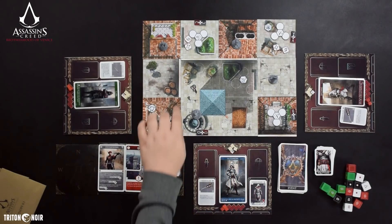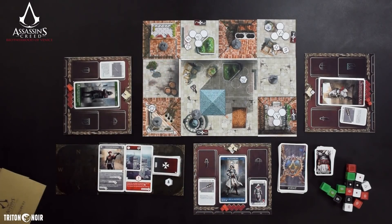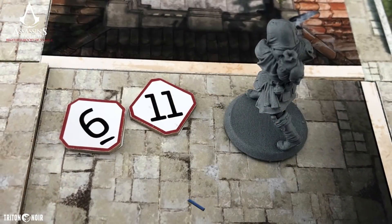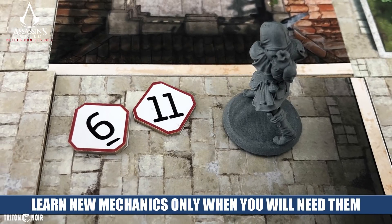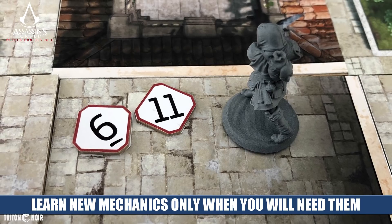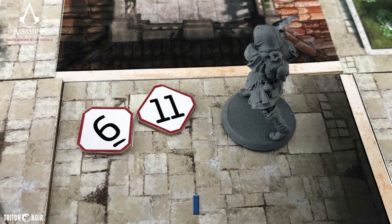If you look on this board you'll see numbered tokens. When you get to that spot, flip to that particular number in the rulebook — it will introduce a new rule and tell you how to integrate that rule into your gameplay. The game gradually introduces new rules so that by the time you're through the prologue and into the heavier campaign missions, you're ready to hit the ground running.